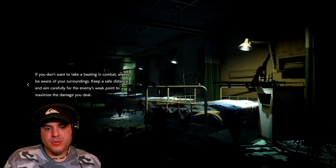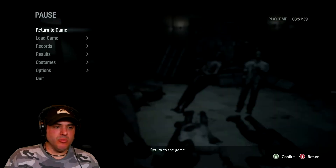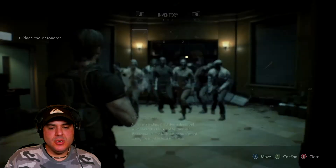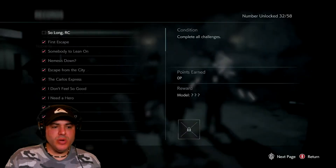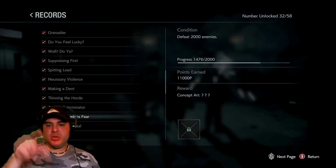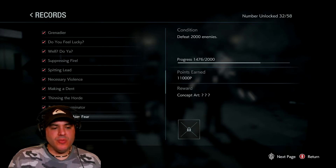It literally just loads up pretty quick. Same thing — grab the grenade, it loads the save, 12 more zombies dead, load the game. Rinse, lather, repeat. If you go down to records and go to the one I'm working on — 'One Zombies Fear' — you can see now that my number has gone up to 1,476. Each time you kill a wave of those zombies, that's 12 kills. It's pretty quick — one of the quickest ways you can do this.